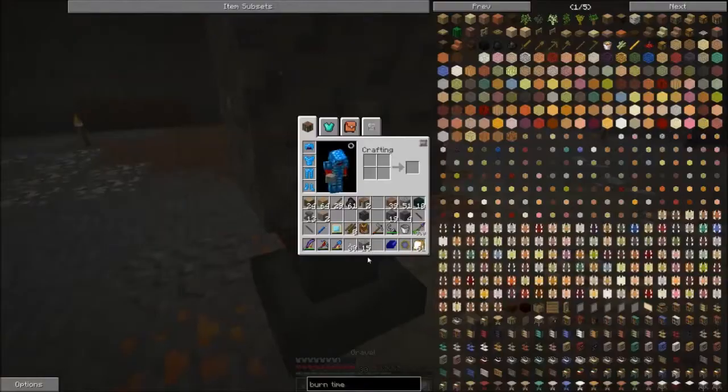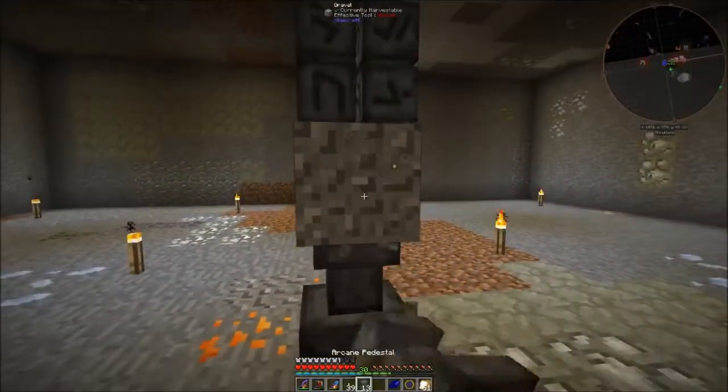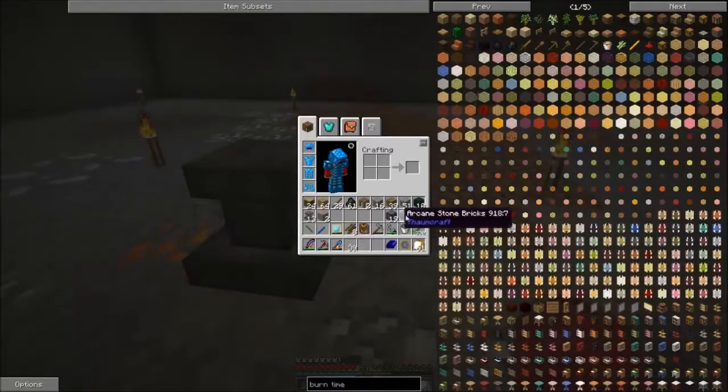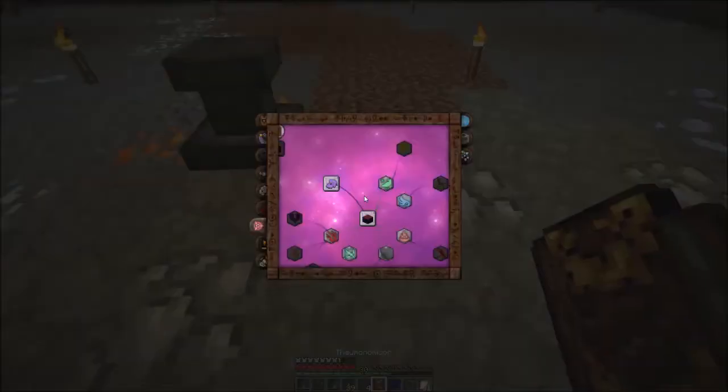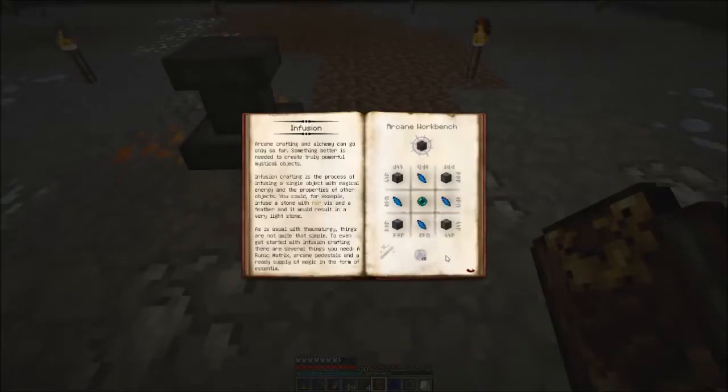Now I'm going to put a piece of gravel on top of that pedestal, and I'm going to put the runic matrix on top of that. All of this is found here in the Thaumonomicon. All you have to do is go to Artifice, then go to your infusion section.